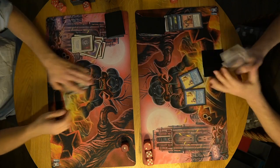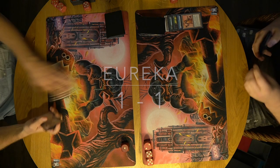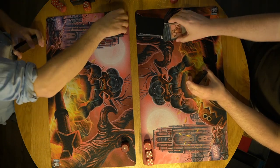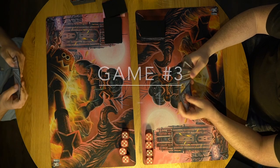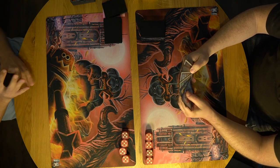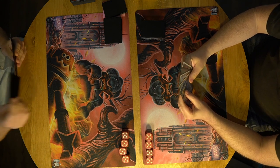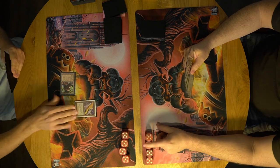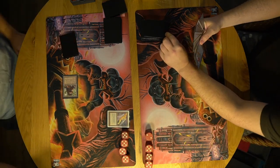I am really happy because this means we are going to game number 3. Game number 3 — the big decider is about to start. I do think Frederik is a little bit of a favorite here because he is on the play and he has got Vices. Let's see what he can do. Mishra's Factory, there's the Vice — that means 3 points of damage right away. It's like a free Lightning Bolt.